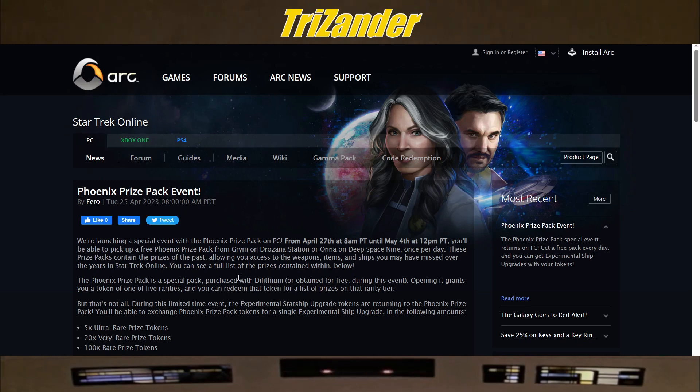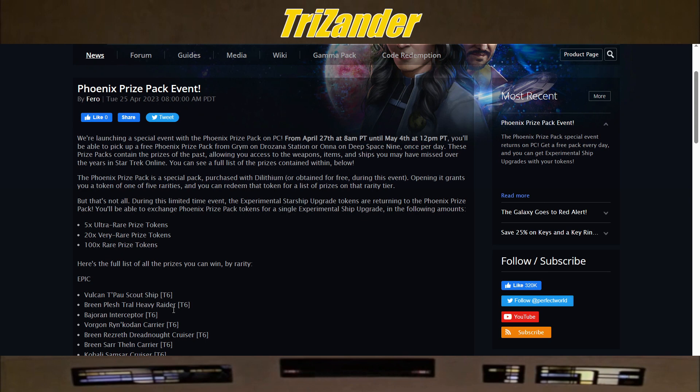The Phoenix Prize Pack is a special pack purchased with Dilithium or obtained for free during this event. Opening it grants you a token of one of five rarities. You can redeem that token for a list of prizes on that rarity tier. During this limited time event, the Experimental Starship upgrade tokens are returning. You'll be able to exchange Phoenix Prize Pack tokens for a single Experimental Ship upgrade: five Ultra Rare tokens, twenty Very Rare, or a hundred Rare for that T6X upgrade.